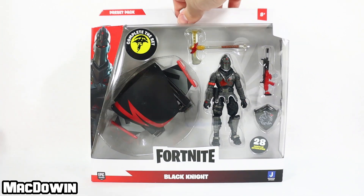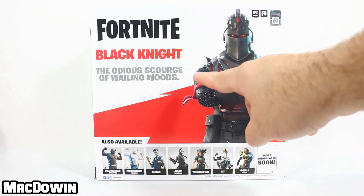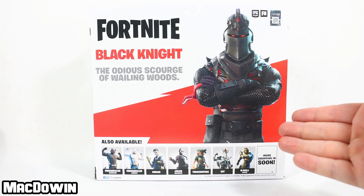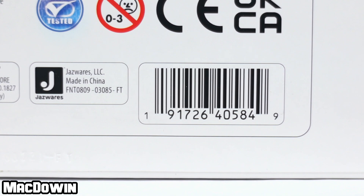Let's take a look at the backside of the box. Up here: Black Knight, the odious scourge of Wailing Woods. And here along the bottom is the cross-sell. We have now seen all of these action figures. For those who want to see the barcode, here it is.